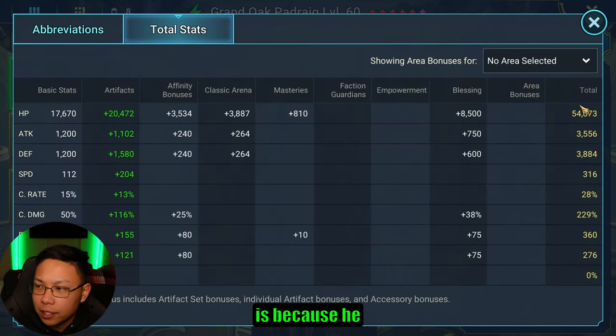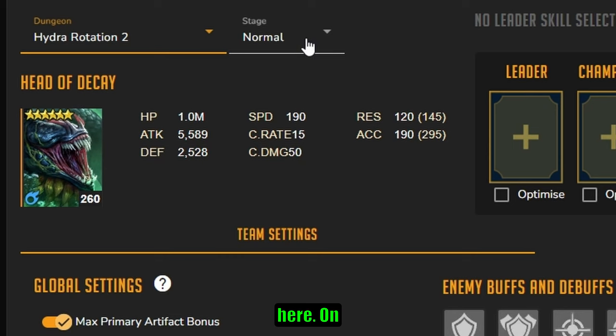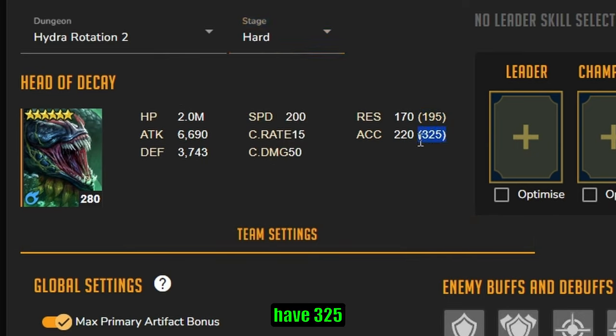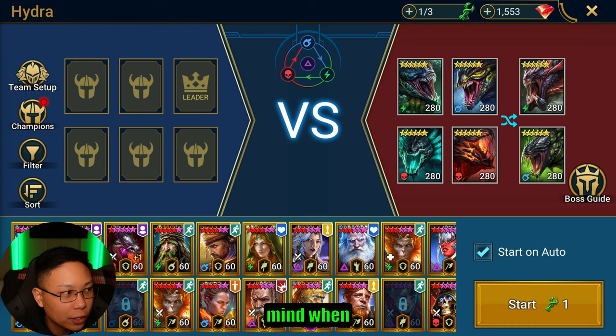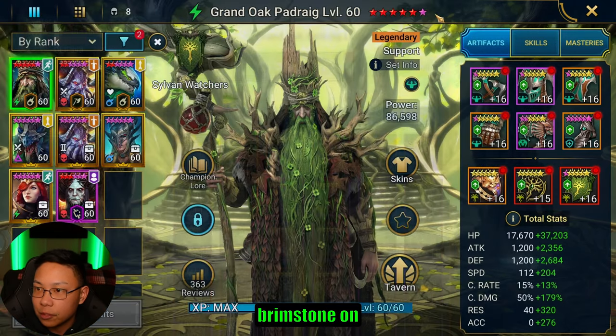Resistance is important because he's placing a lot of buffs with his A3, A2, and passive. For Hydra, on Normal the Head of Decay has 190 accuracy — resist that with 300 resistance. To land debuffs on Normal you need 145 accuracy. For Hard: 195 accuracy, 325 resistance. For Brutal: 260 accuracy, 370 resistance. For Nightmare: 340 accuracy, 405 resistance. Keep that in mind when building him for Hydra. For Fire Knight, I'd actually consider changing his blessing from Brimstone to Soul Reap.